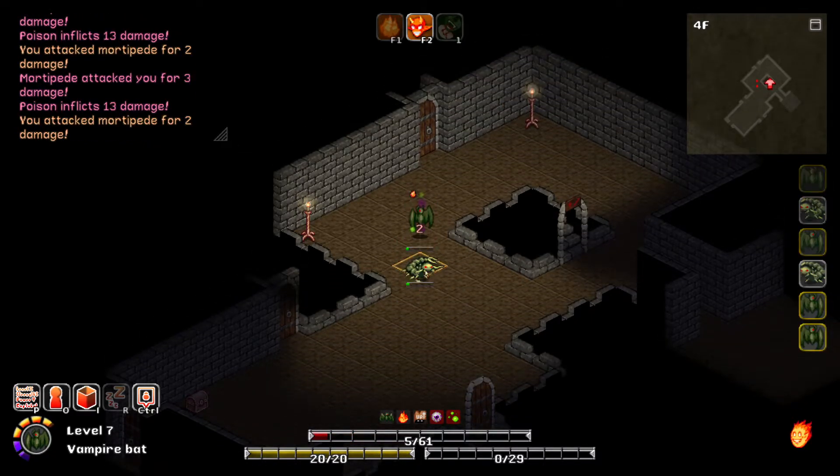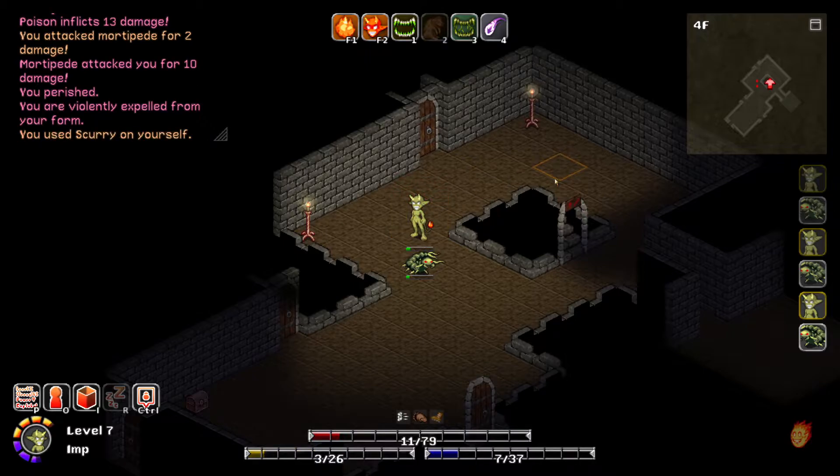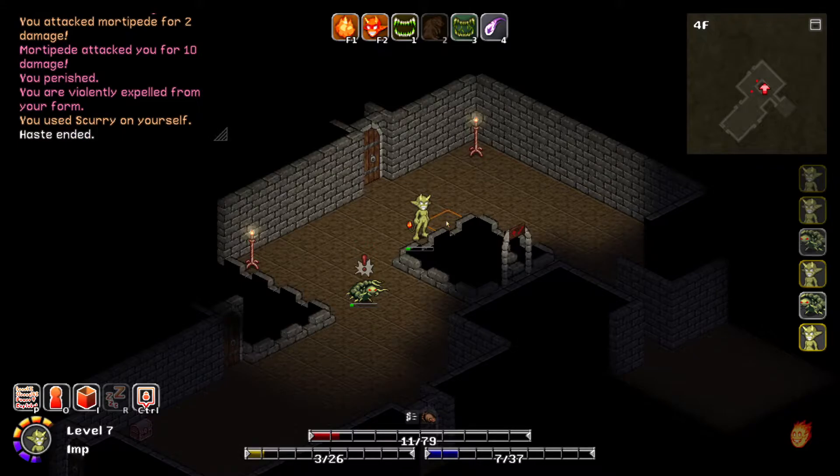He might drop me. I'm close to death now. So now I have all my powers, but I'm super weak right now so I need to immediately scurry. Okay, let's get over here. Get distance pretty much, I gotta get out of here.